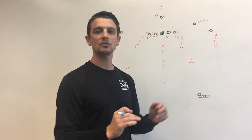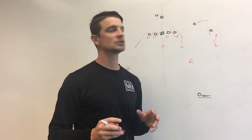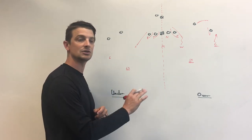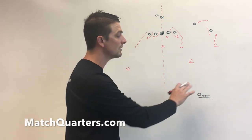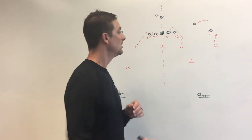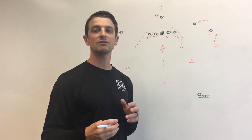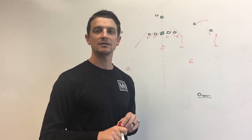In both of these coverages, if you get two verticals, they absorb and carry and play it just like they would in regular match quarters, whether it be sky or cloud. So in under, you want this against teams that are running hot routes, or maybe you have a really physical safety that's good coming downhill. For over, any kind of attack to the boundary when you're sending a blitz — you want to be in an over. The beauty in all of this is that it only affects one side of the ball. Your mic is still going to push to the number three receiver, and on the front side or away from the blitz, that pass distribution isn't going to change. It allows you the flexibility to have choices against what you're seeing without having to spin to single high.